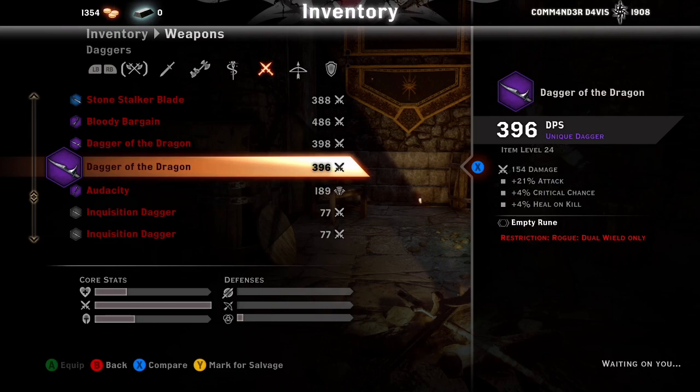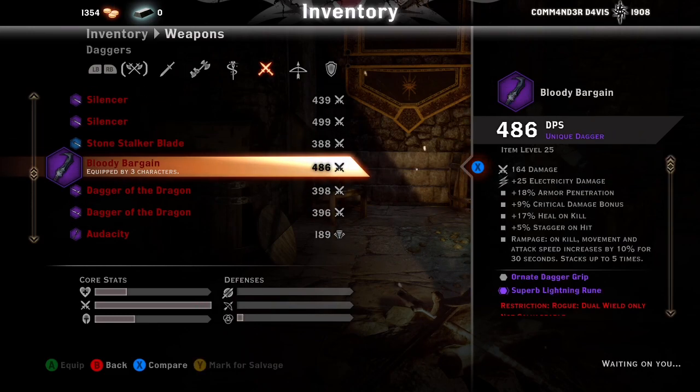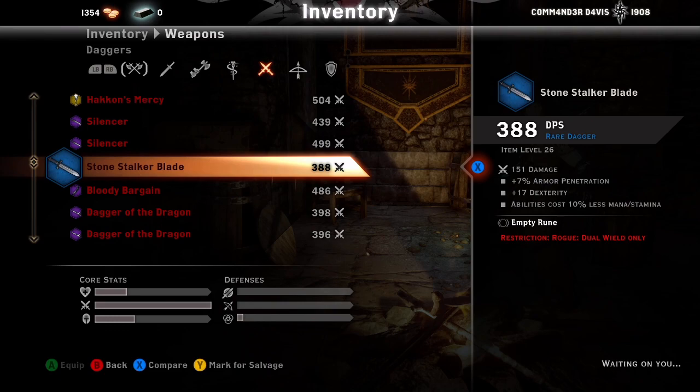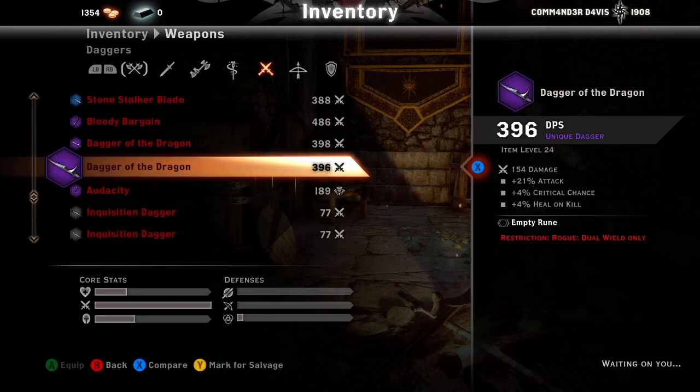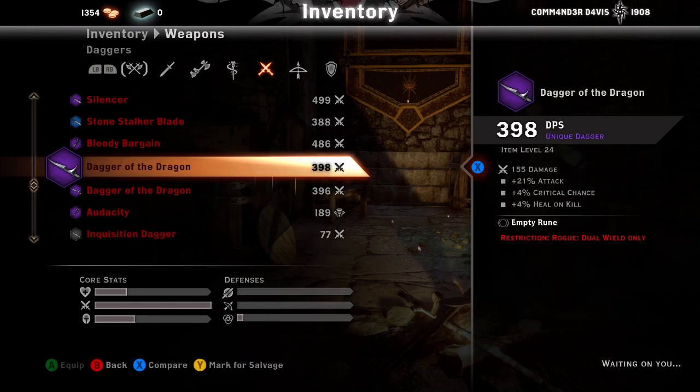Dagger of the Dragon — not the greatest stats, but if you dual-wield them that's 8% heal-on-kill. There are better daggers out there that I've unfortunately scrapped. Savage Thorn is a guard-on-hit dagger that I'm going to start keeping so I can show it in a future Assassin and Double Dagger guide.